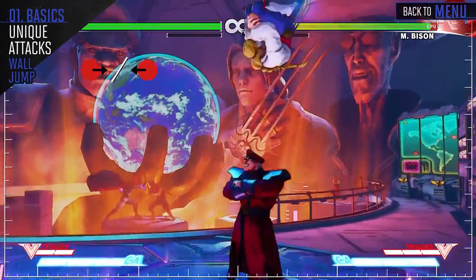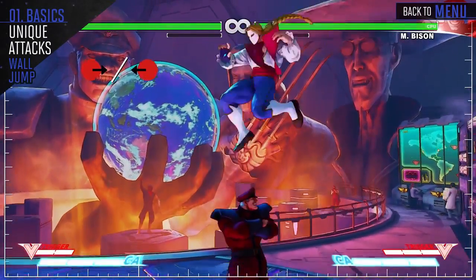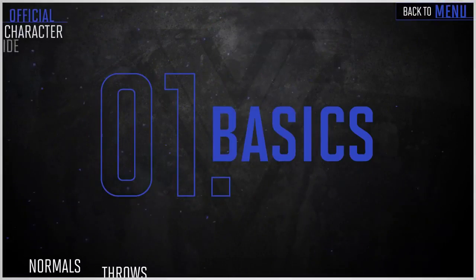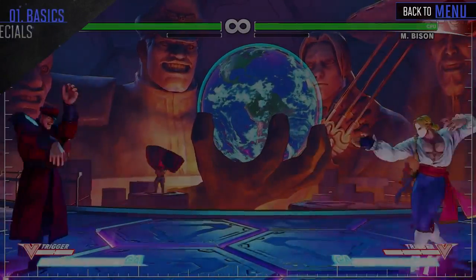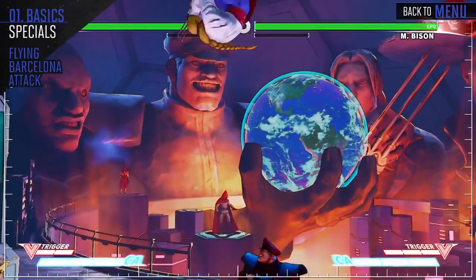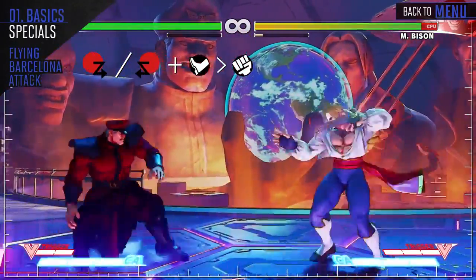Vega is one of the few characters that can jump off the wall. Use this as a means to get out of the corner or to confuse your opponent. Vega bounces off one of the corners and flies towards the opponent. This attack is great for mixing up the opponent, as it can be hard to see which side Vega will hit from.